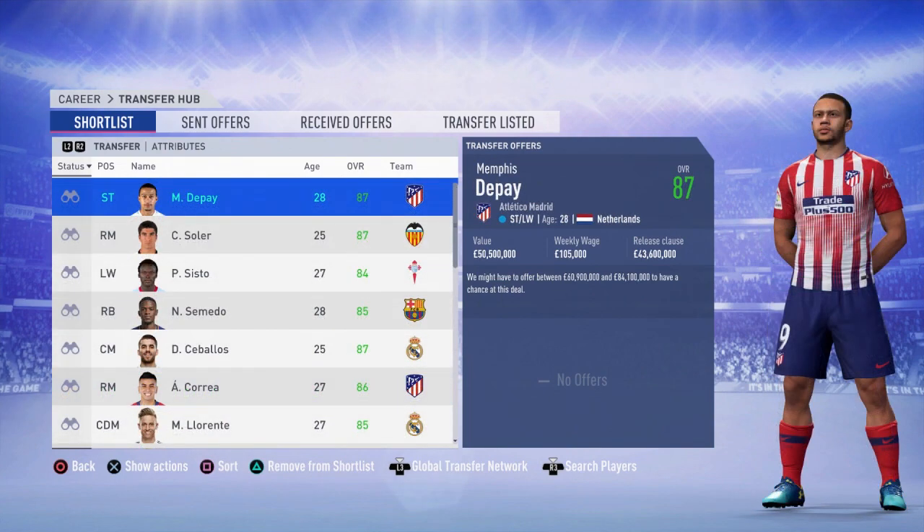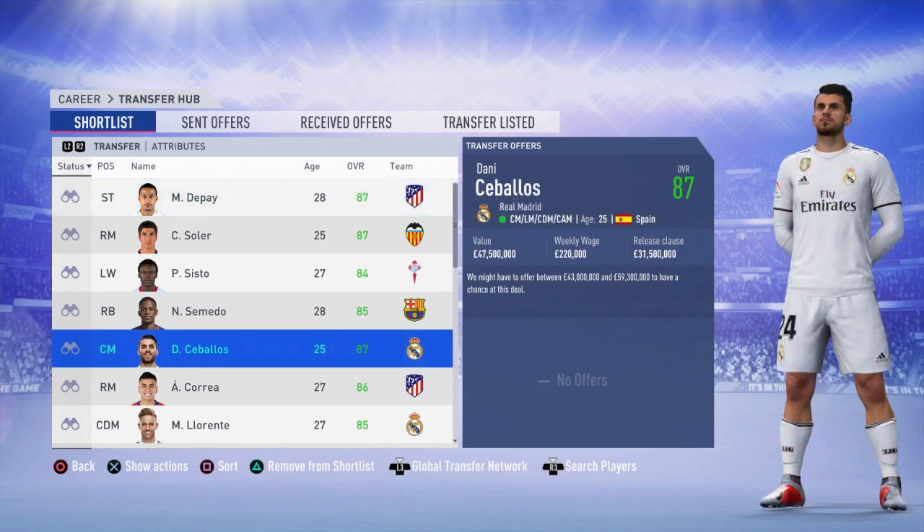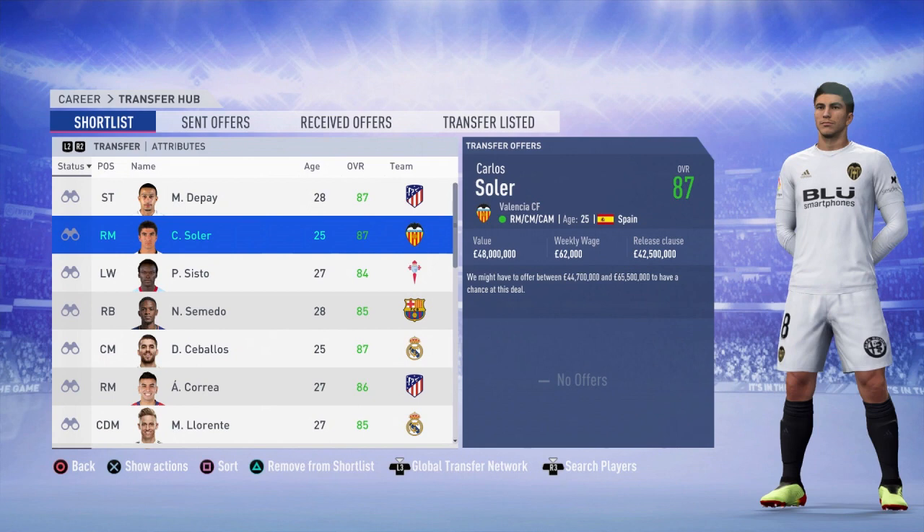The AI just doesn't change the release clauses. They don't offer these young players new contracts, so they continue to have the release clause they had at the start of the game. Jovan Cabral — 86-rated — you could get him for 18.4 million pounds, when his true valuation is about four times that. It's completely random as to who gets release clauses at the start of every career mode save, but the release clause amount is always the same for each player that has one. So Vinicius Junior will always have a release clause of 41.5 million if he's randomly chosen to have one.